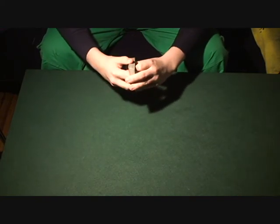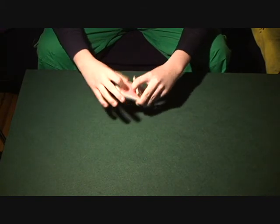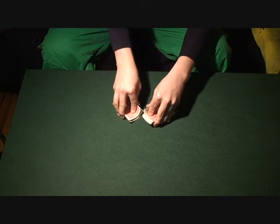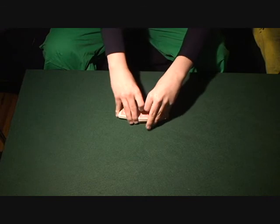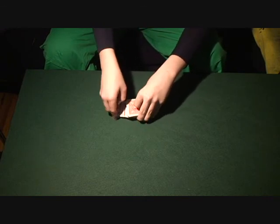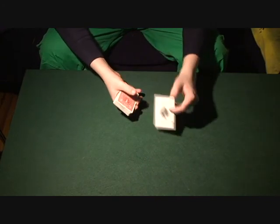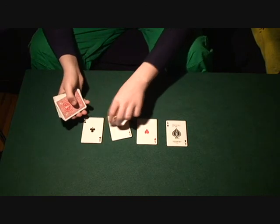And one day I learned the casino shuffle, where you take the cards and intermix them by the corners, to not expose too much of the cards, like this. You even square it up on the table. And in the process of doing all this, I could control the four aces to the top.